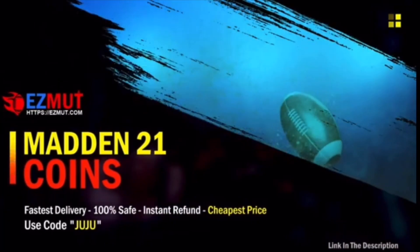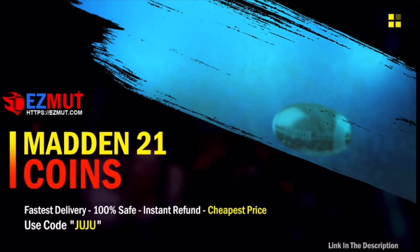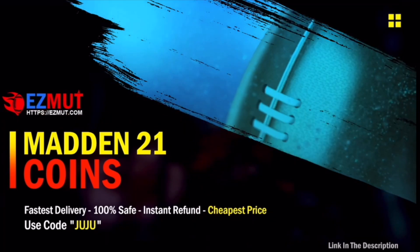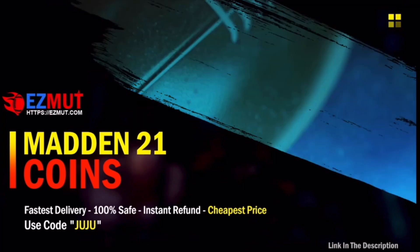For the absolute fastest, cheapest, and most reliable Madden 21 Ultimate Team coins on the market, head on over to my sponsor EZMUT.com, and don't forget to use code JUJU to save 5% off at checkout. The link will be in the description.